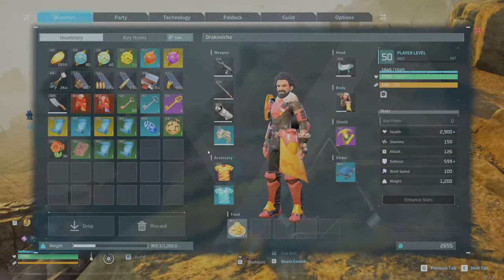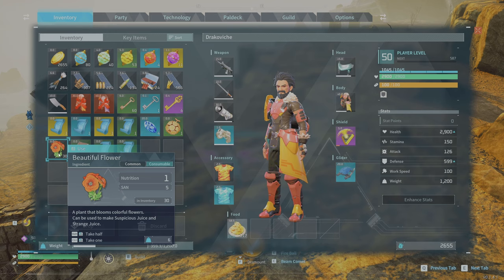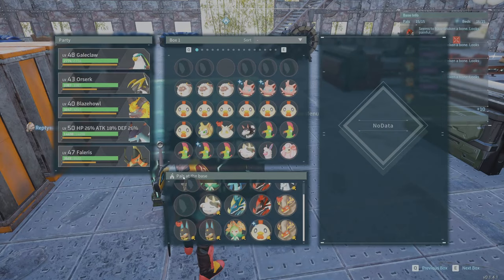This run should get you about 30 beautiful flowers and you can repeat this in all the pal sanctuaries. Next up you're going to need bones and horns.